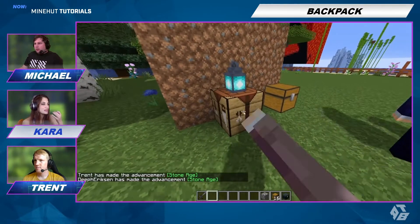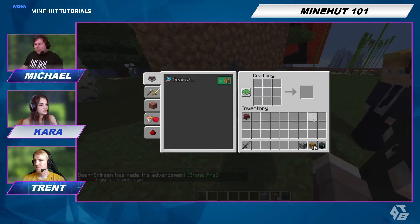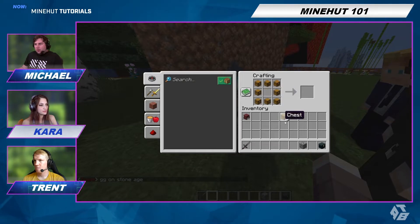So today we're going to make the baby pack. You're going to put chests all on the outside, put the cobblestone in the middle, and you'll get the baby pack.